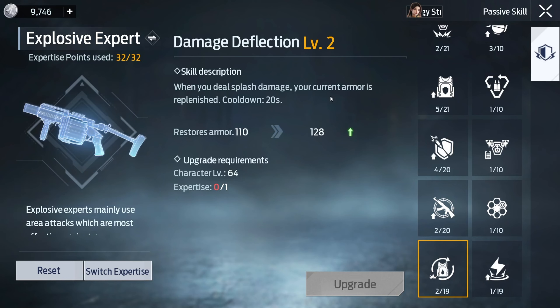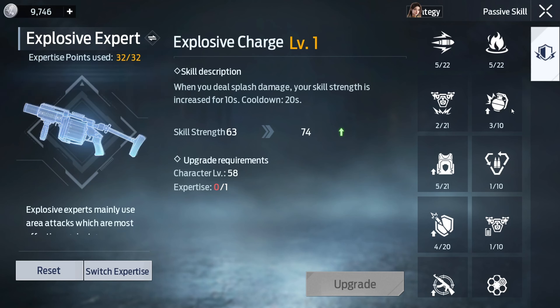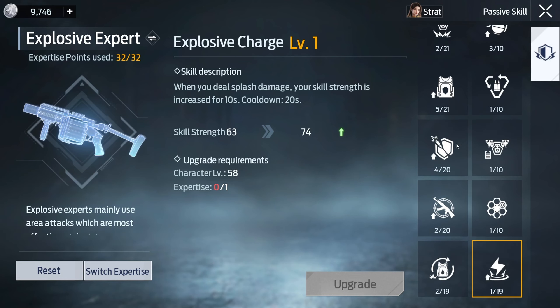Here are the last two. Damage Deflection: when you deal splash damage, your current armor is replenished with a 20-second cooldown — OP, mainly for PvP. 100 armor on a 20-second cooldown is pretty good, I'd upgrade this. Explosive Charge: when you deal splash damage, your skill strength increases for 10 seconds, 20-second cooldown. If skill strength also boosts grenade damage this could be OP, but you have to deal splash damage first before throwing a grenade, which doesn't make much sense. That one's up to you.